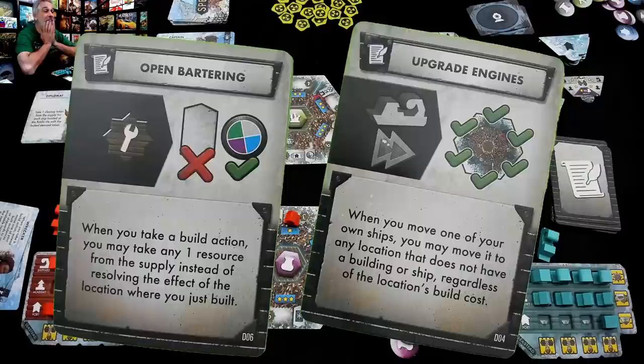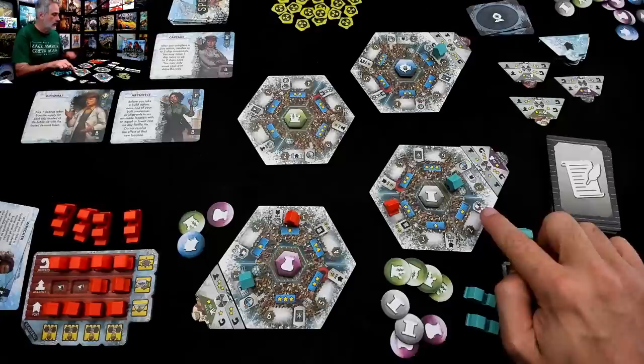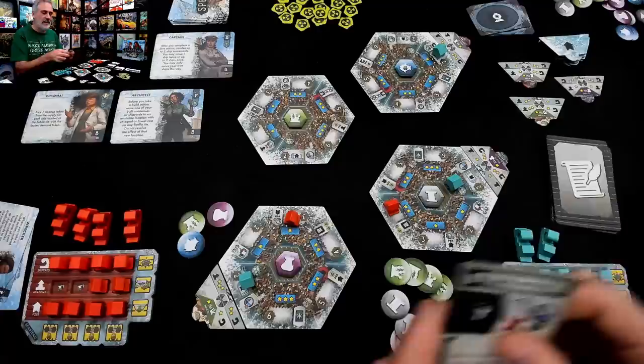Upgraded engines would be great if I want to start building shipyards, giving me more control over how I deploy my ships. But bartering means I can ignore the special power of the place I built and just get a resource of my choosing — so if I'm building in a place where I don't want to exhaust my specialist to get two resources, I can ignore that power and just get a free resource. This lasts until somebody does a new decree. It's now a time of open bartering on the open sea.